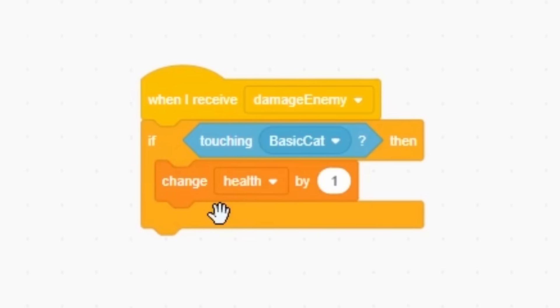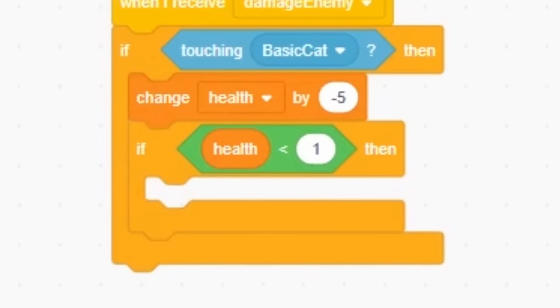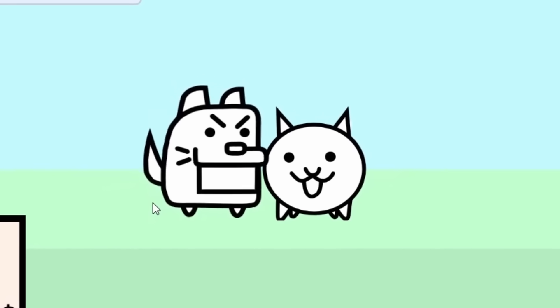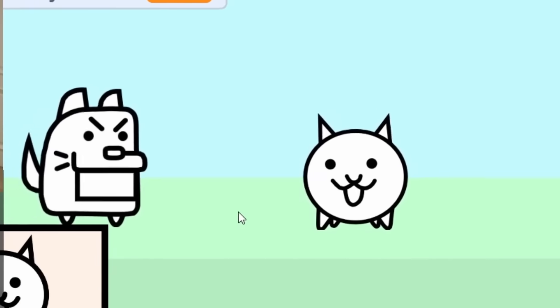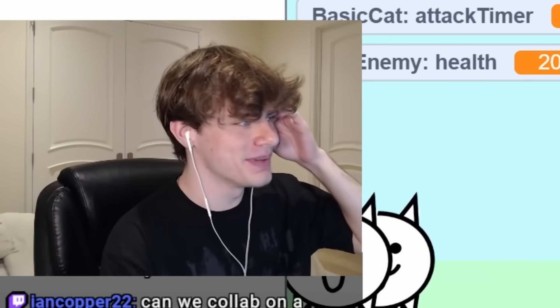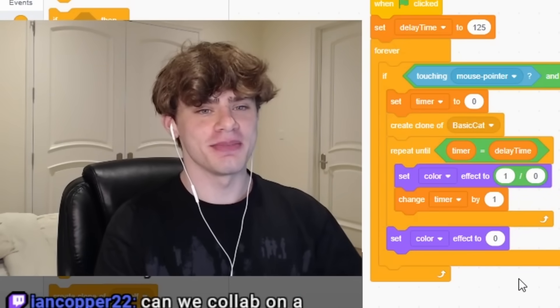We need the attack strength of the dude. Change health by negative — if health is less than one, delete this clone. Now let's see if our cat kills our dog. Yes! Our cat's doing good, look at him go. I feel like it works pretty well. It's probably going to break when there's lots of things going on, but it should be good enough.